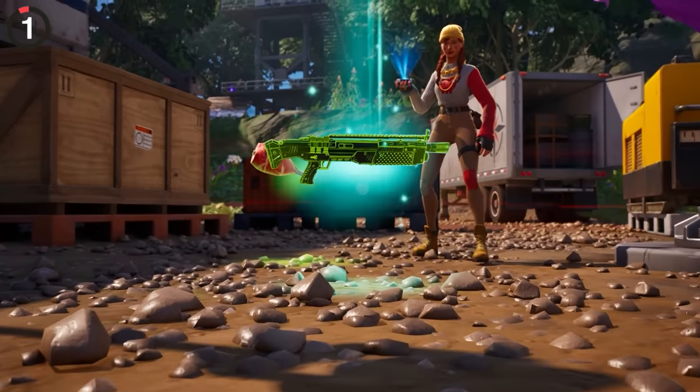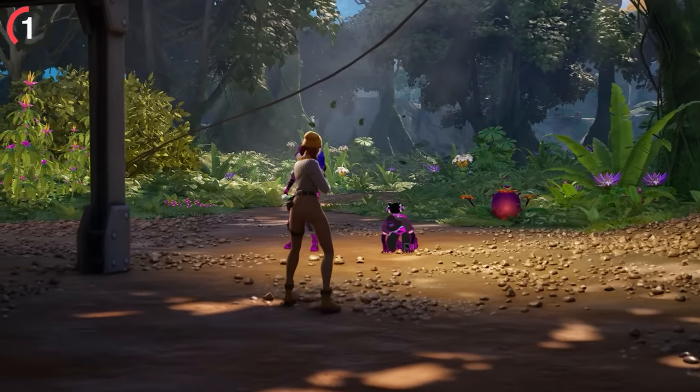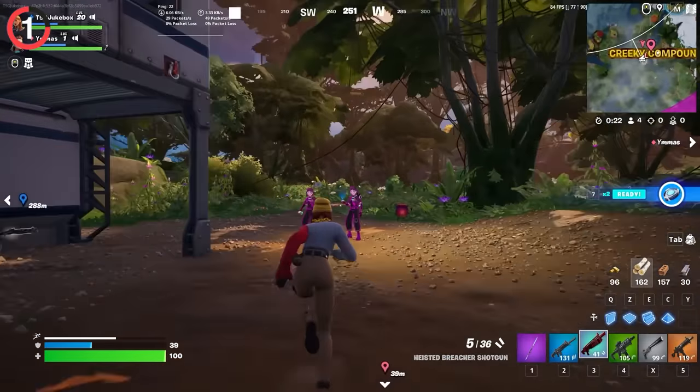Little note fact: this season included the most overpowered shotgun in years. If you find a heist to breach it from the holo chest, it's already super powerful, but throw in the first shotgun perk and you now deal over 230 damage in a single blast.